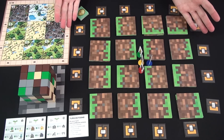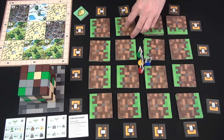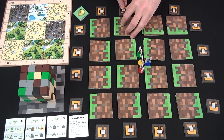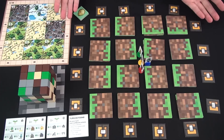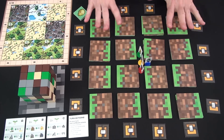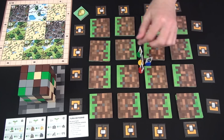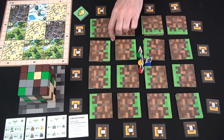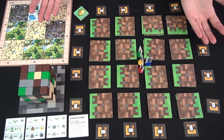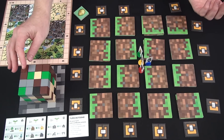Here are the components of Minecraft Builders and Biomes. You are the builders, starting in the center of this grid composed of 64 tiles. You randomize the tiles with four tiles in each stack laid out in a 4x4 grid, no matter the player count — two to four. You have weapons laid on the outside of the grid. You have a 4x4x4 block of bricks.